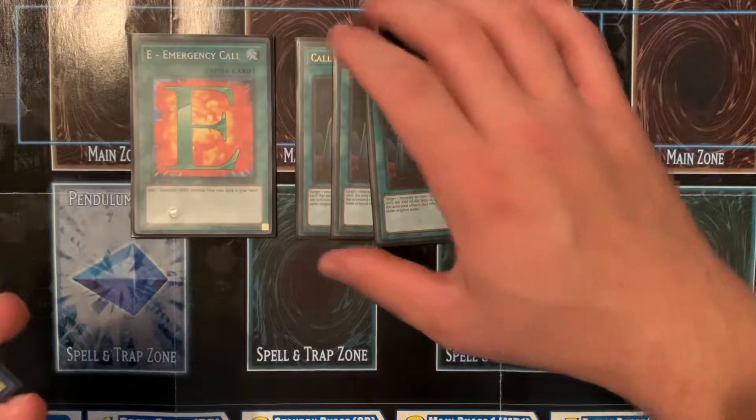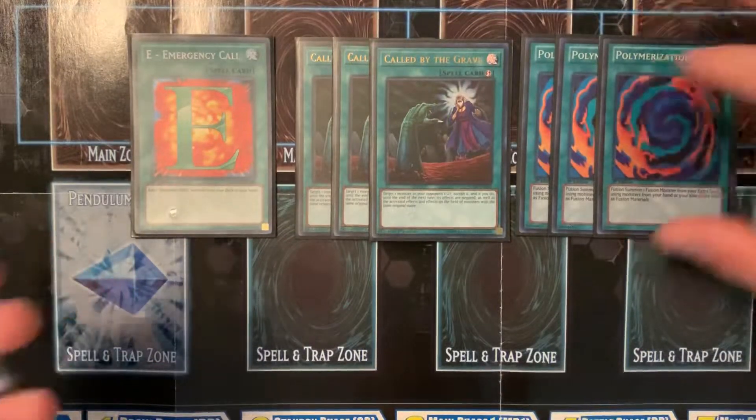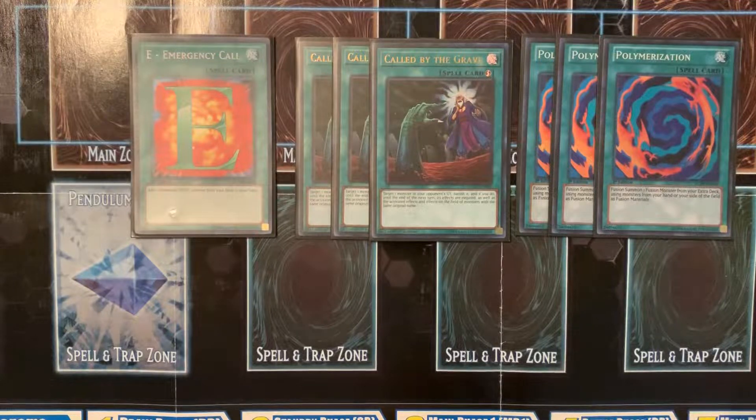Called by the Grave, because I vehemently hate hand traps. Three Polymerization, because it's heroes — you want to see this card in your opening hand, or a way to get to Blazeman, or even Blazeman in your opening hand.